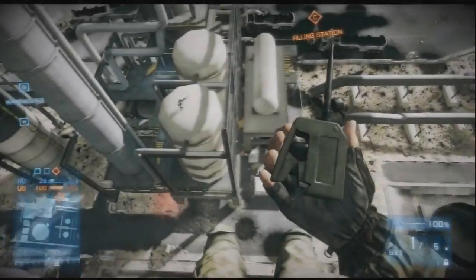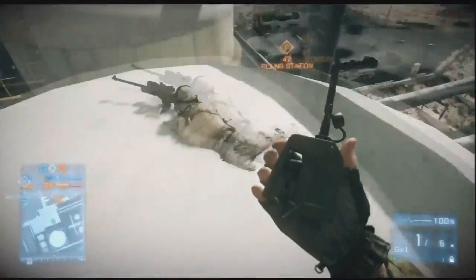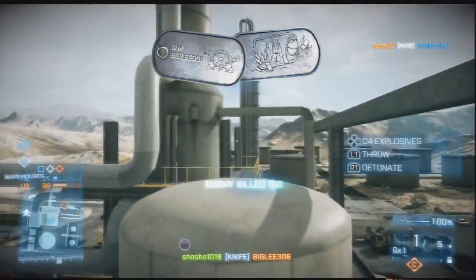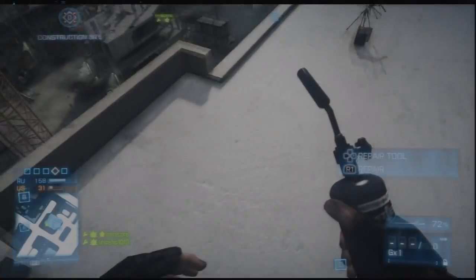At number five, the old classic — parachute down behind an enemy sniper and a healthy bit of knife to his back. There we go, excellent.